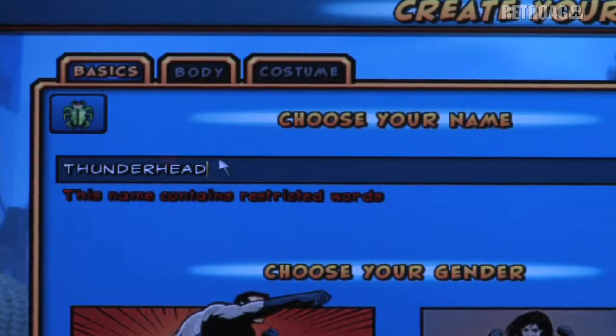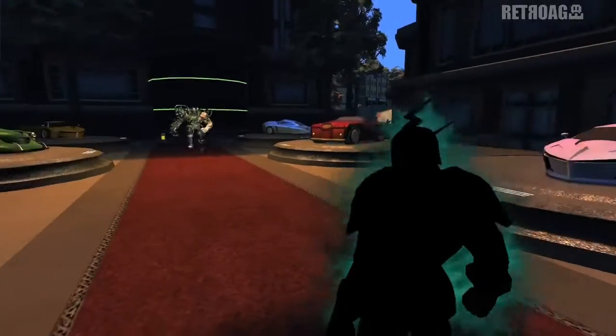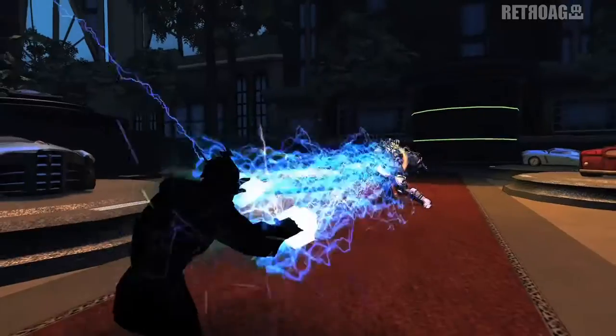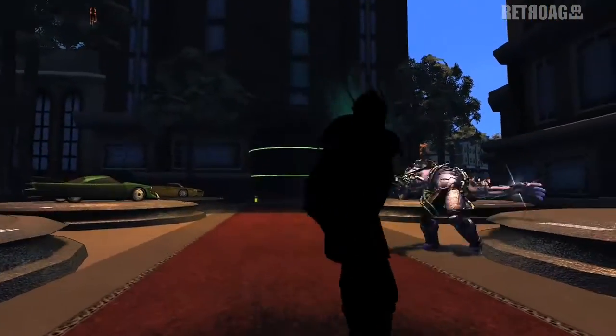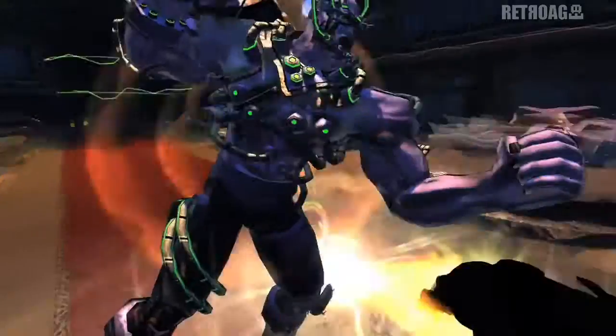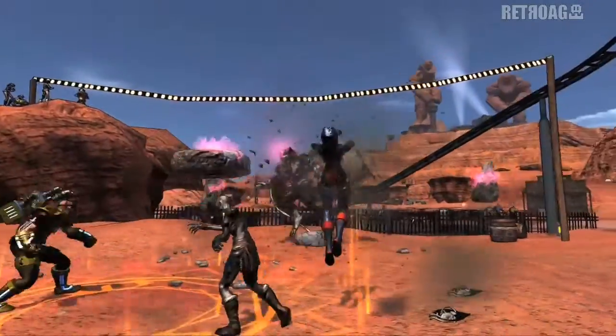A great example would be making a character called Thunderhead, with the concept of commanding storms. I could use powers and skills from the electricity power set, but then also pull in darkness to represent the thundercloud, take some might so I could have that explosive, concussive power, or maybe force so I could push people back like storm winds. It's all about the design concept of my character and then choosing different powers from different sets to create that custom experience.